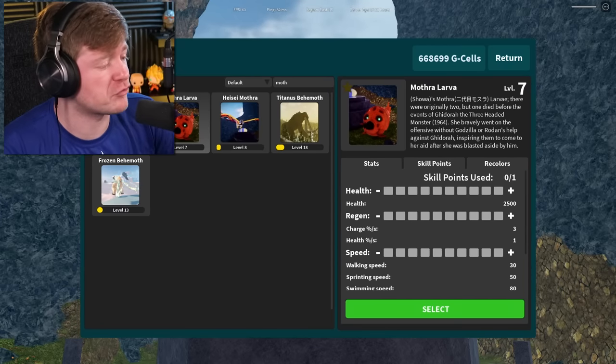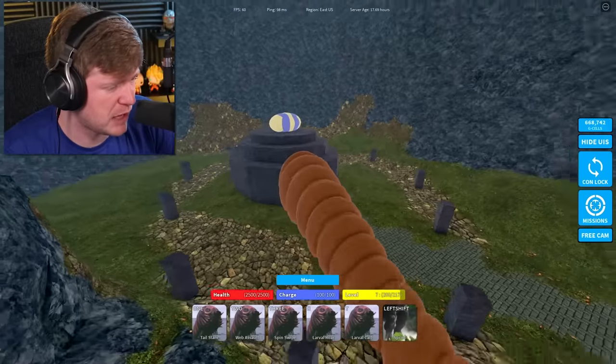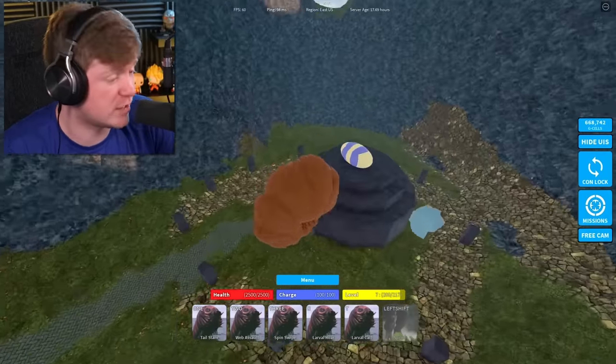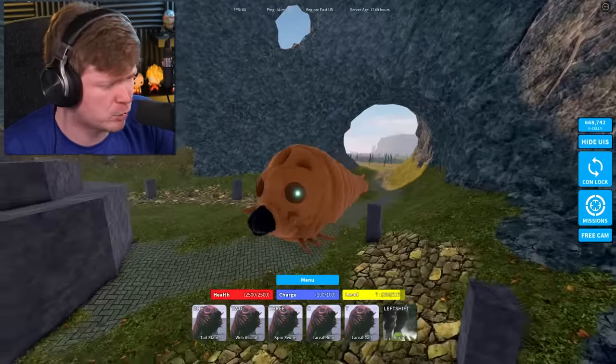One thing we can do with Mothra Larva is upgrade one time. That's still really weak, and I feel like if we sit on this bad boy for a little bit, we just might evolve into that new new. But for right now, I've got to do one more battle with my girl Mothra Larva.